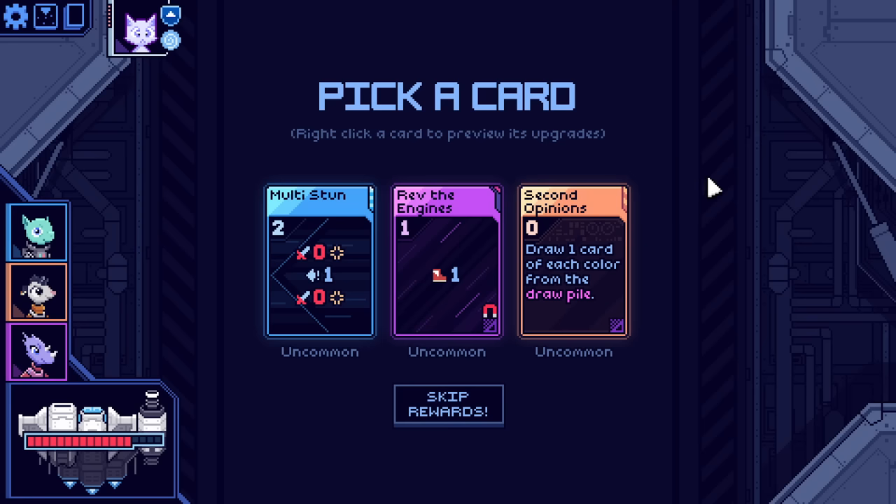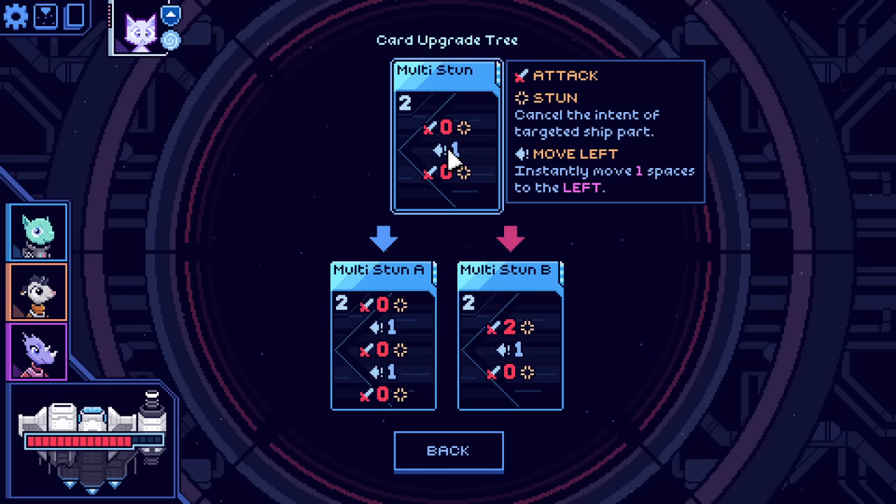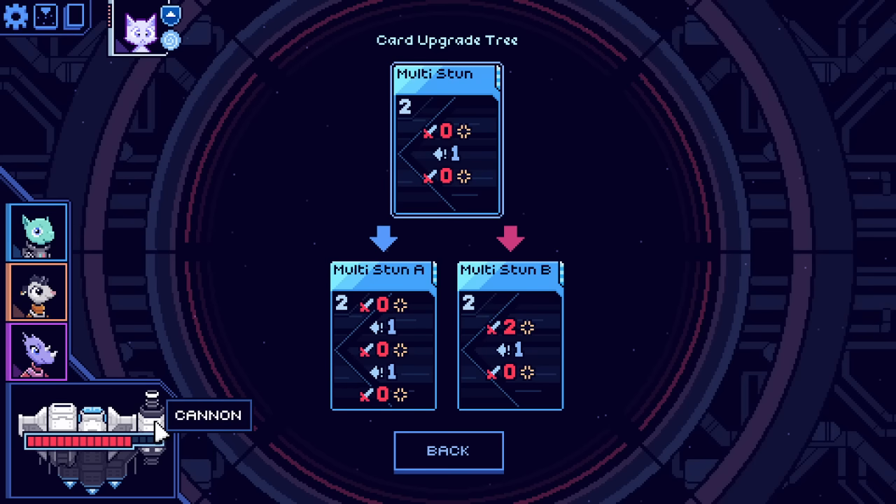A smattering of uncommon cards here. We have multi-stun which has the new keyword stun — an attack that carries a stun cancels the intent of the targeted ship part. So this would cancel an intent, move left, and then cancel another intent. That's pretty good, but if I cancel an intent and then I move left, the original intent was never going to hit me anyway — assuming it's a cannon, because my cannon is on the far right side of my ship.